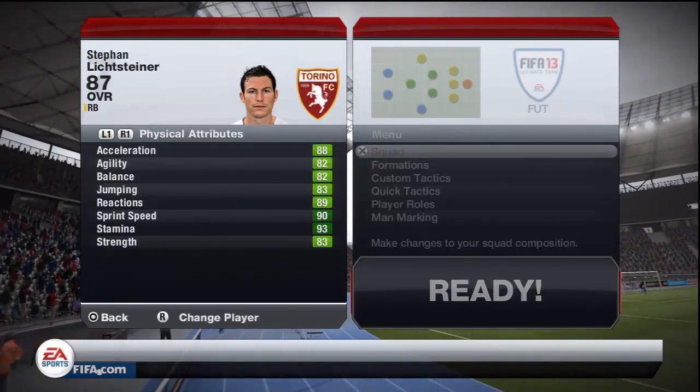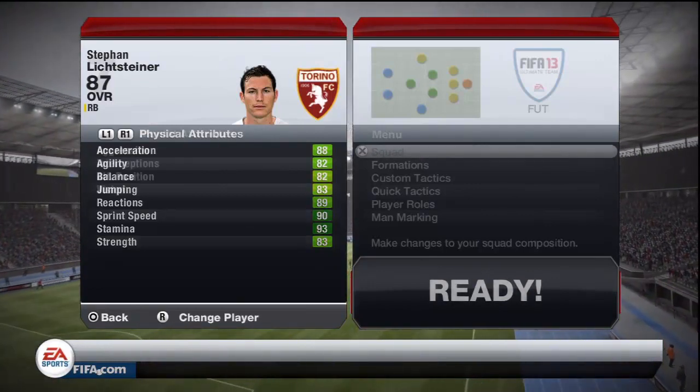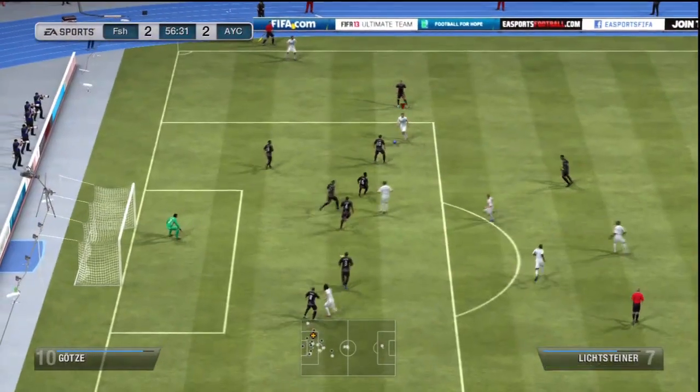Really cannot complain. Look at those physical attributes as well - 88 acceleration, 90 sprint speed, 83 strength. So he does look like a fantastic player, but does he play like it? That is what we're going to find out this episode.